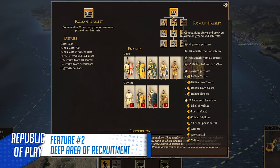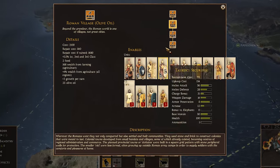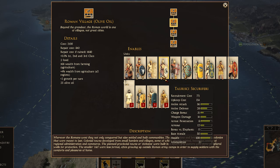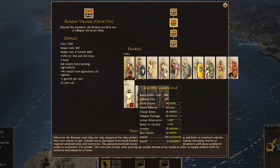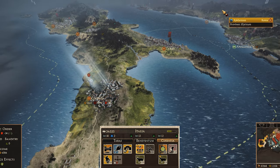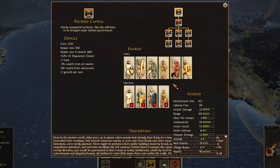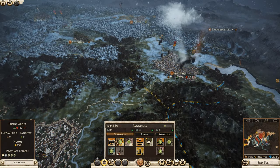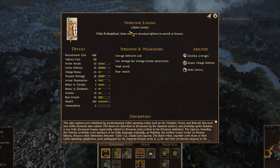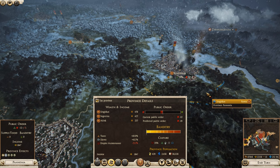Number 2 is Area of Recruitment. In DEI, certain units can only be recruited in certain places. Practically every province has an average of around 4 units unique to that location, and sometimes as many as 10. These are not mercenaries — they're Area of Recruitment units, denoted by a little flag on their unit icons. Any faction can recruit them and they always come from the foreigner class of the population. This adds a huge amount of personality to the world and diversity to your armies. You cannot recruit legionaries from a Greek-dominated culture, for example, making expansion difficult and casualties more impactful.